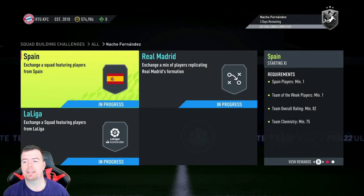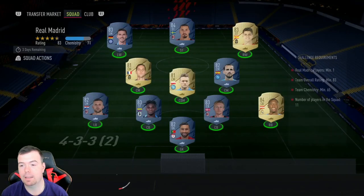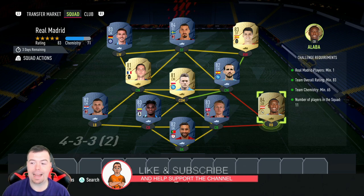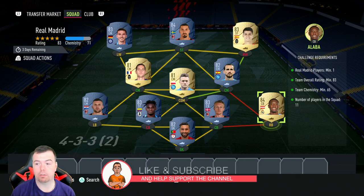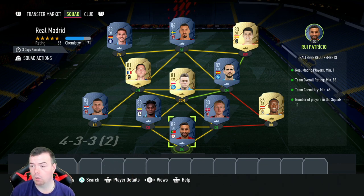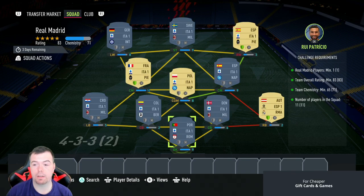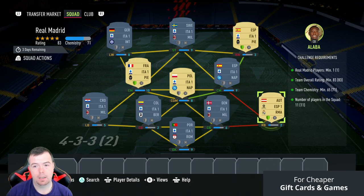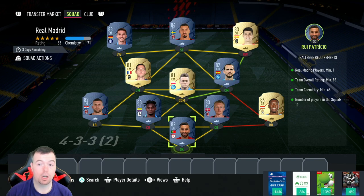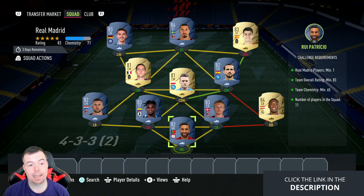Now the Real Madrid SBC. Requirements: you need one Real Madrid player. Alaba is a good shout — he's one of the cheaper 84s. Don't go near 83s, you'll be paying a lot more. Team overall minimum 83 — we are smacked at 83, can't lower anyone else. Team chemistry is 65. We are using Alaba, so around 67 chemistry. No position changes, loyalty — we've got a couple of strong links. Eleven players in the squad, Italian league.